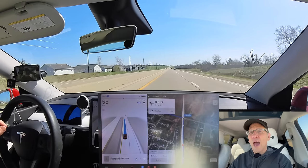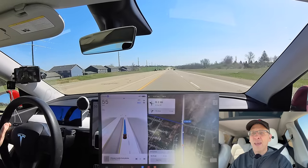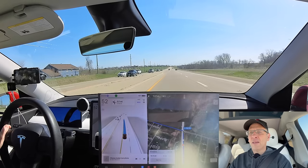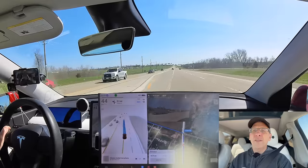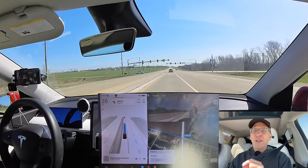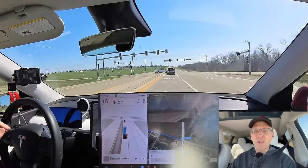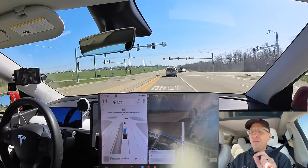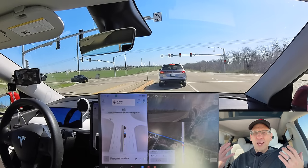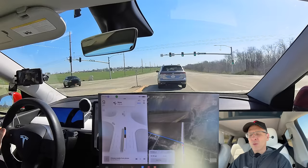This is a feature of V12 that I really like — where it gets over and anticipates the next turn very naturally. It gets over about where I would normally get over in anticipation of coming up to this left hand turn, which we do have a red light. We are signaling and slowing down. I had a bit of an issue with the car slowing down before getting into the left turn lane without signaling — just slowing down. This version starts signaling as soon as it starts slowing down, and that's really good.